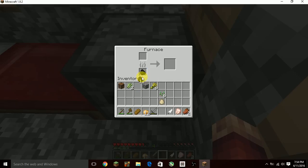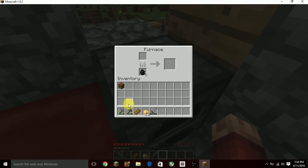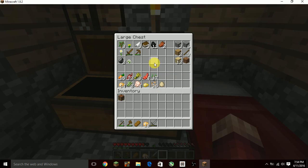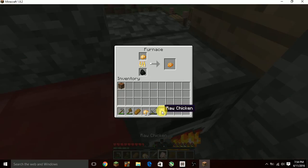I'll put some coal in the furnace, along with wheat seeds, sugar cane, and cobblestone. I need to make a new sword. I'll cook some of my potatoes — and some chicken too. Nice, baked potato gives better food.